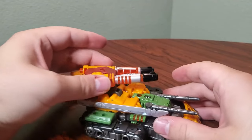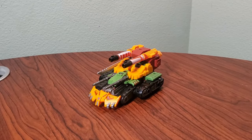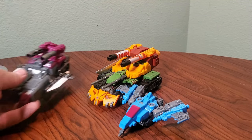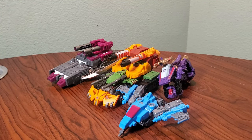There's a rotating turret and even the guns at the front can move a little bit. He is fairly large for a Voyager — here he is compared with the terrible core class Bombburst, the pretty okay deluxe and fellow tank Skullgrin, the very good core class Iguanus, and of course Machine Wars Hoist, because it's me.